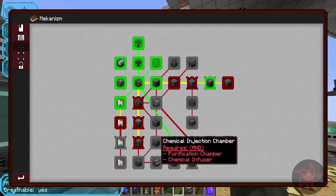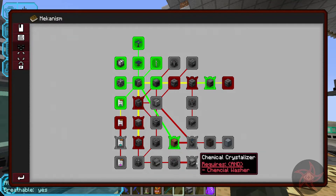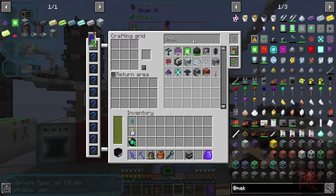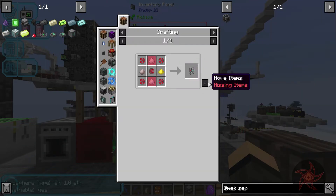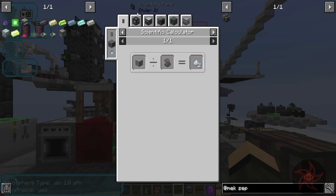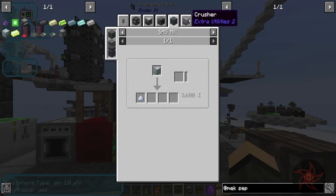So I need an electrolytic separator. Yeah, we're just going to make a bunch of Mekanism machines right now I think. I need this, but this is going to require one of these electrolytic cores, which is going to require some osmium dust — which I can pulverize osmium blocks to get. Or a crusher, but that one's been disabled.